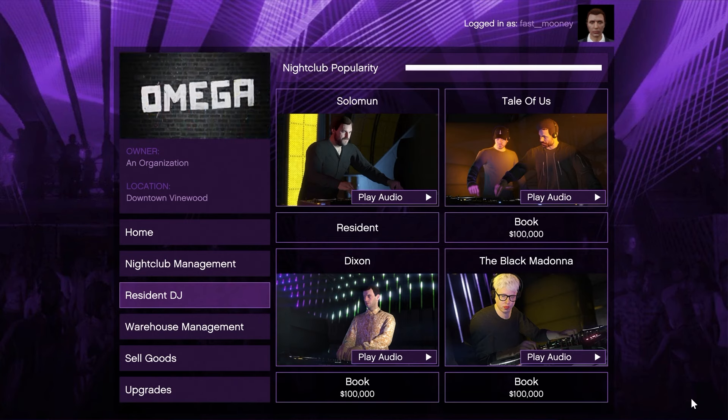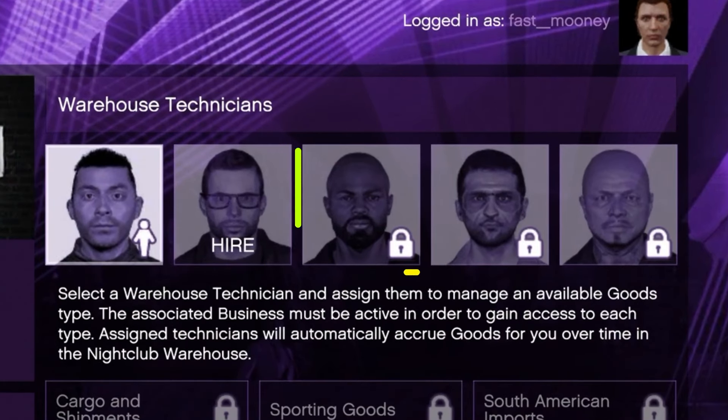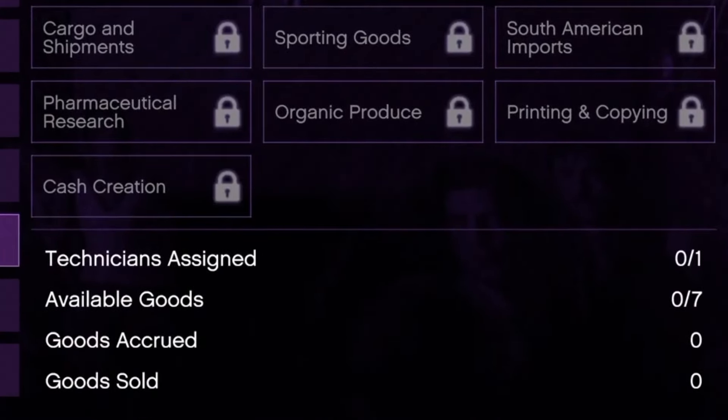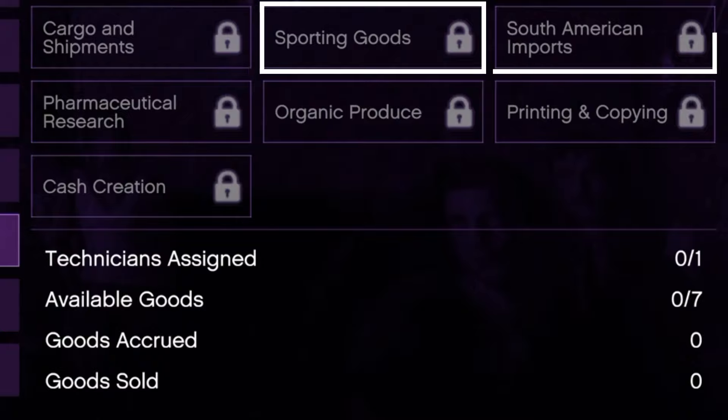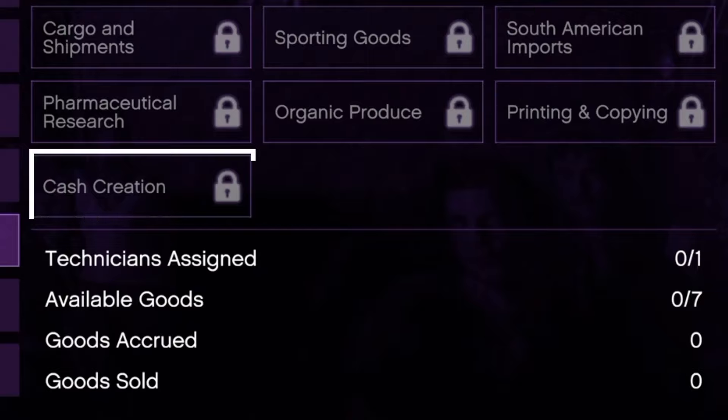In warehouse management it gets a little technical. Up here you can hire technicians - the highest cost maybe a couple hundred thousand, and the first technician is free, which is very nice. Down here is what you use the technicians for: cargo and shipments, sporting goods, South American imports, pharmaceutical research, organic produce, printing and copying, and cash creation. All of these correspond to an actual separate business in the game. If you own one of those businesses, you can assign a technician to it and they will acquire stock over the span of an hour.